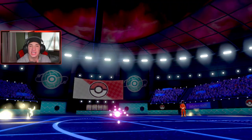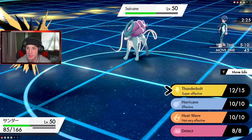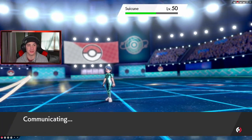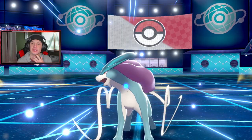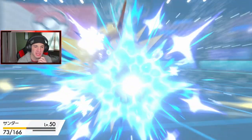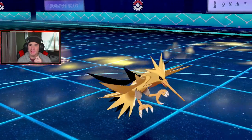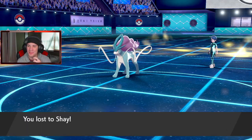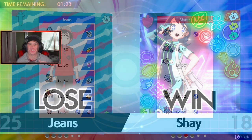We need Zapdos to eat the Ice Beam. He has the speed and is gonna go first — we need to eat this. Ice Beam — no way did he clutch it like that! He just outplayed us completely. Props to this guy — what a play. We're going 0-2 and we gotta hop into the final battle and try to get a win.